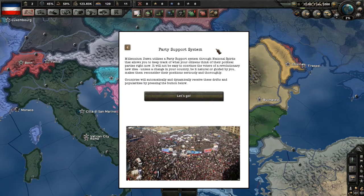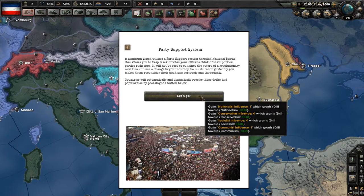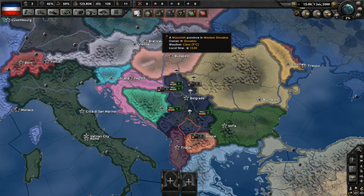Here we have the prompt that shows up every time we play the game with the Millennium Dawn mod installed. Millennium Dawn utilizes a party support system through national spirits that allows you to keep track of what your citizens think of their political parties. We have a lot of conservative and socialist influence, plus a bit of nationalism and communism. I was going for a communist takeover, but since we have such socialist influence, we could just stay socialist and go that route.